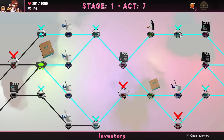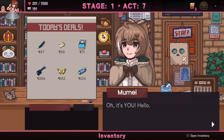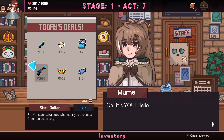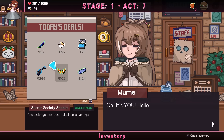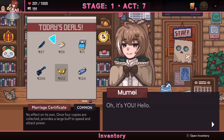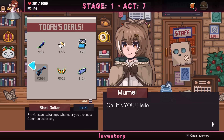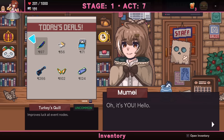I'll go to the shop for a heal. Can't afford the black guitar — 'provides an extra copy whenever you pick up a common accessory' — that would have been cool. Secret Society Shades causes longer combos to deal more damage — I like that. Marriage Certificate is available too — you only need two with the guitar. Improves luck at event nodes.